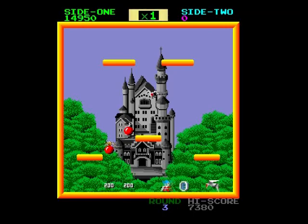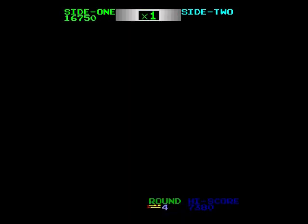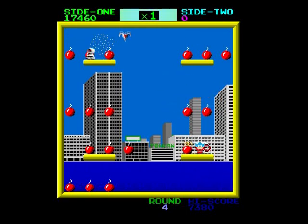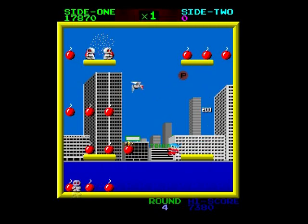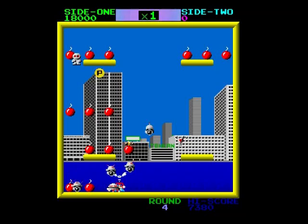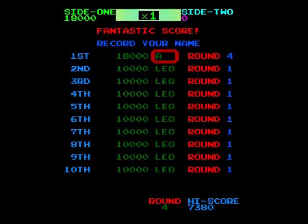They all turn into those yellow things and you can basically collect them. There's that thing that looks like a killer - a thing with wings that chases you around the screen. You only get three lives in this game - game over again. Side one, side two - you mean there's a side two? Oh, you've got to do it in a stupid arcade way.